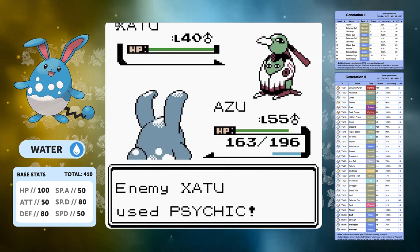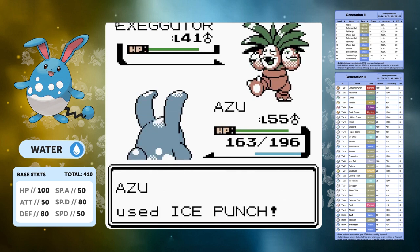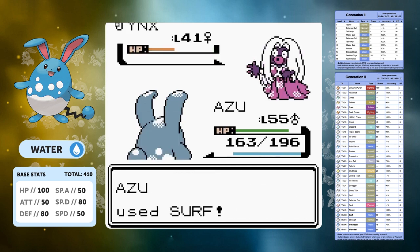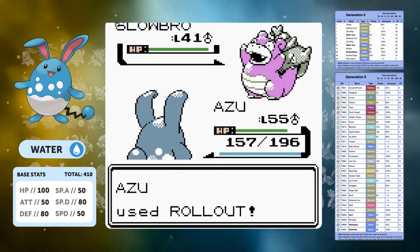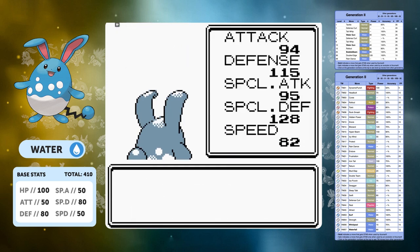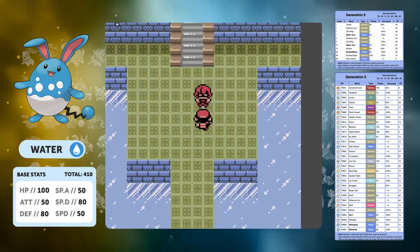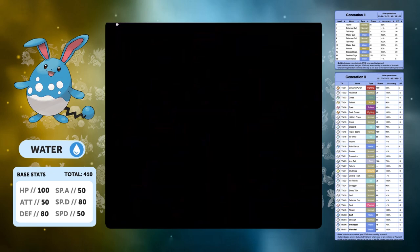We start our fight with Will. A majority of his Pokemon can be taken out with Ice type moves — we take out the Xatu and Executor. Thankfully we don't get Leech Seeded. Jynx can go down to a Rollout or a Surf. Slowbro is the one I was most worried about — it hits hard — but Rollout is just too powerful for it. The final Rollout seals a first-time win against Will. I probably could have done it cleaner but I'm happy with the first-time win.